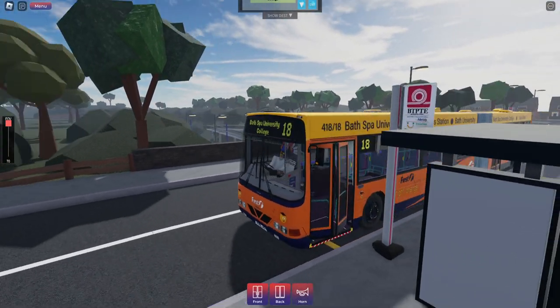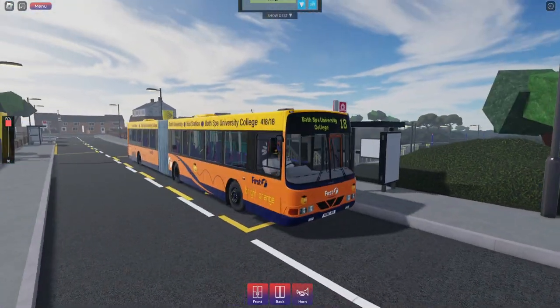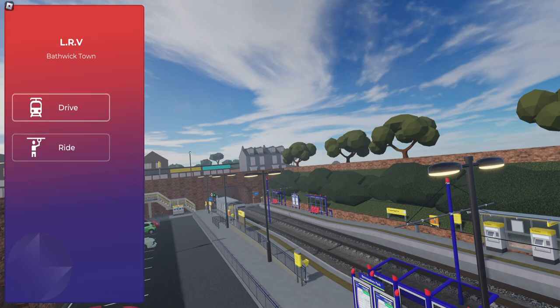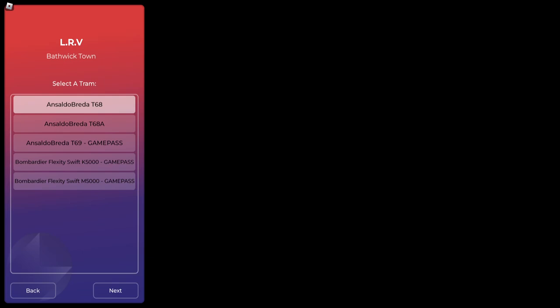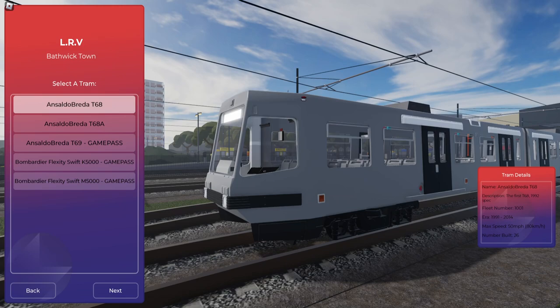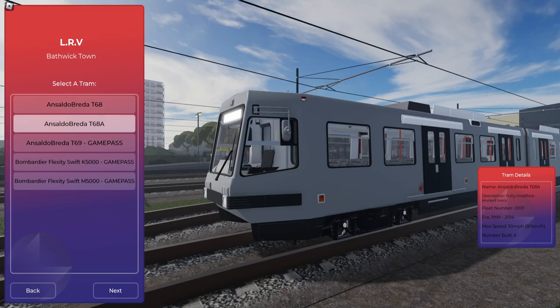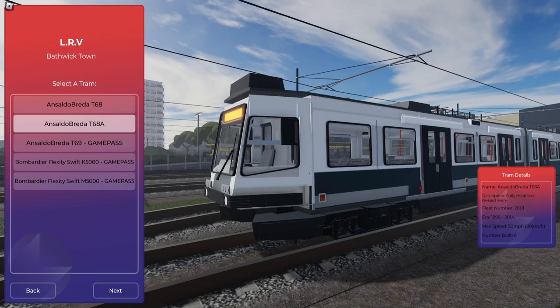Anyway, we're going to switch over to the trams and see how those operate. So we'll be right back. Alright. So we're going to click drive trams and we have a few here. Some of them are game passes. So it looks like you only have two available off the rip. They're still loading. I do apologize. Let's see, are these the same? No, one of them's a bit different.